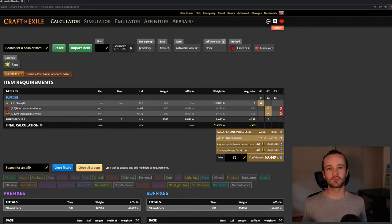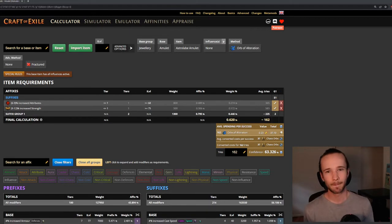The overall strategy is to build sub-items that each have some of the modifiers we want, and then start combining them together to eventually create one item with all three. The first item we'll try to combine is one that has both of our influence modifiers, and the second one will have our essence tier strength and one of the other two. When we combine those, the odds of hitting all three are pretty good.